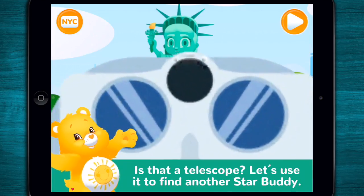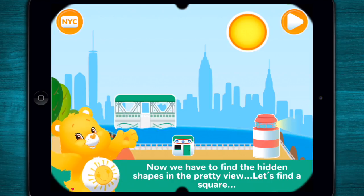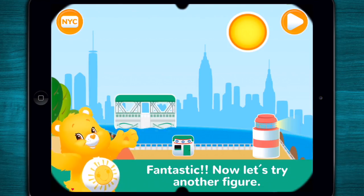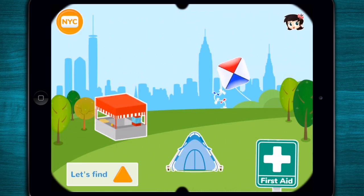Is that a telescope? Let's use it to find another star buddy! Now we have to find the hidden shapes in the pretty view! Let's find a square. Rectangle — try again. Square. Right! Now let's try another figure! Triangle. Right! Cross. Great!